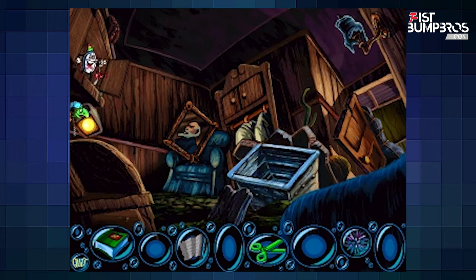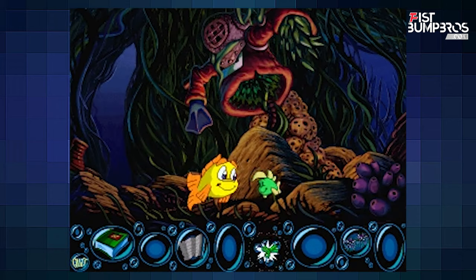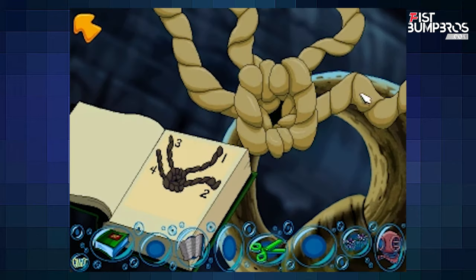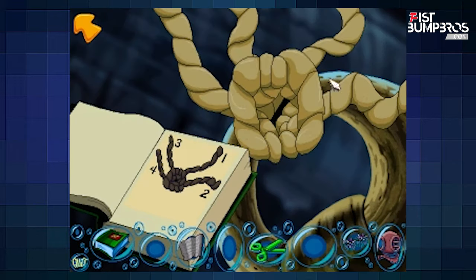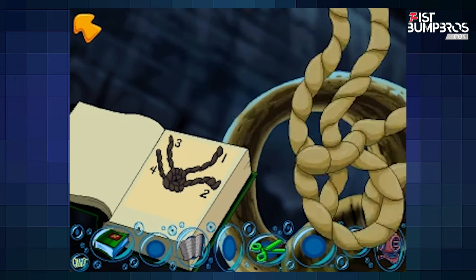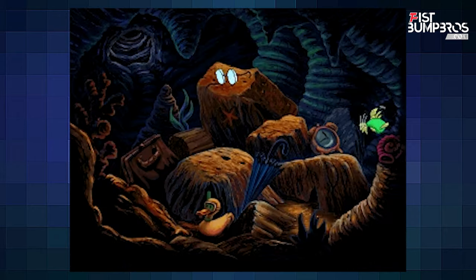So you still swim around from screen to screen solving puzzles. And I gotta say, these puzzles have been upgraded in a positive sense — they have more logic to them. Untie a knot, keep going like this and the rope will be untied. Click at the correct moment so Luther can pick up glasses for this poor nerdy fish.